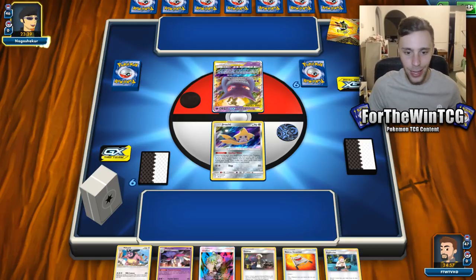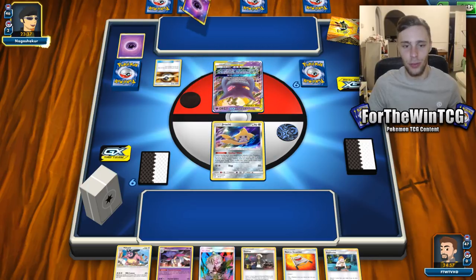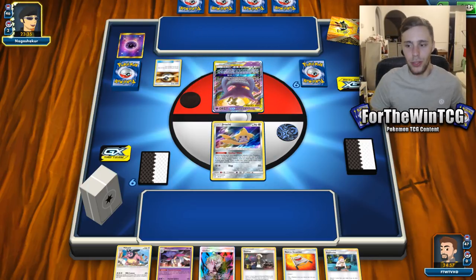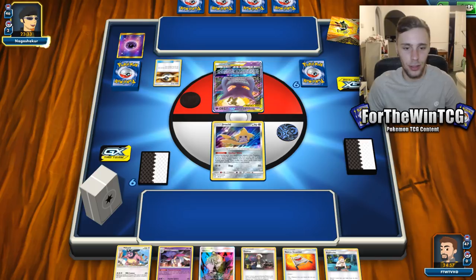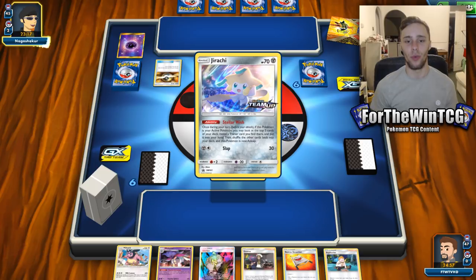Ooh, Gengar, huh? That's kind of interesting, actually. If it's Gengar-Omastar, we've got to be a bit worried, because we have a lot of item cards in this deck. We rely on Nest Balls to get stuff out, so we hope this isn't an Omastar. But it probably is, because I think that's the best Gengar deck right now.